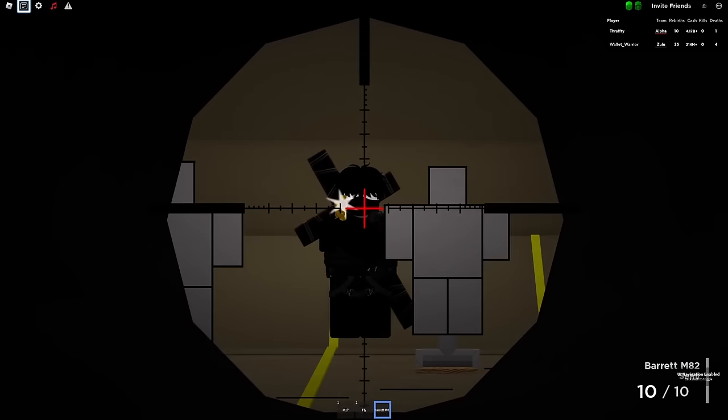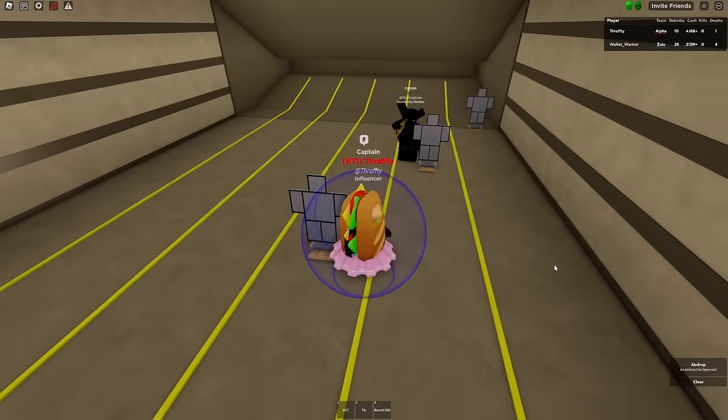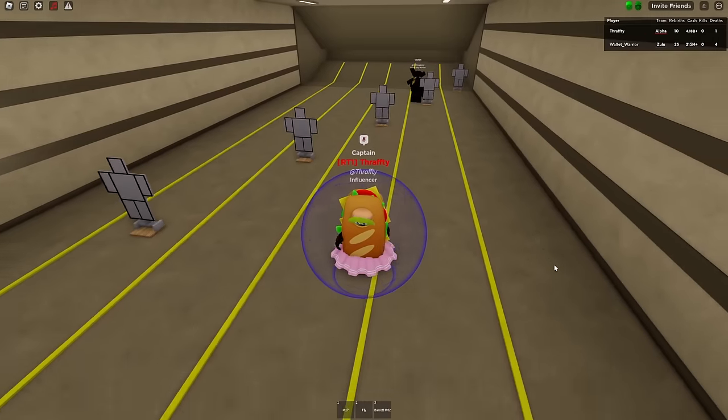One small change in this update is that there are now sniper glares. This shows when somebody scopes in at you from a long distance. I absolutely love this change as it will make fighting people with snipers so much easier.